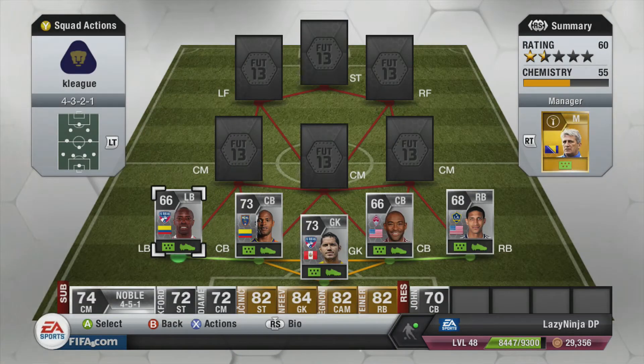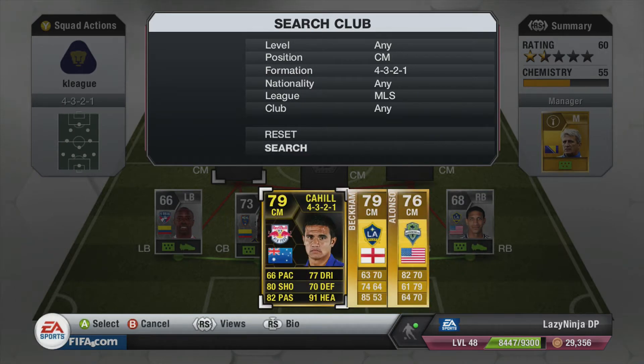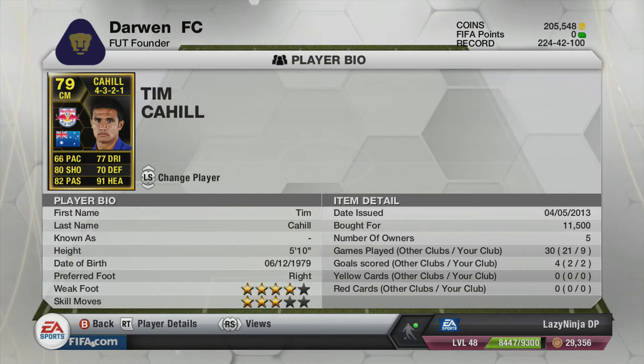The other centre back is a monster — so good in defence it's unreal. He's partnered with Benitez, and at left back we have Fernandez, both from FC Dallas. They work well together because you've got two Americans and two Colombians — the chemistry connection is brilliant.